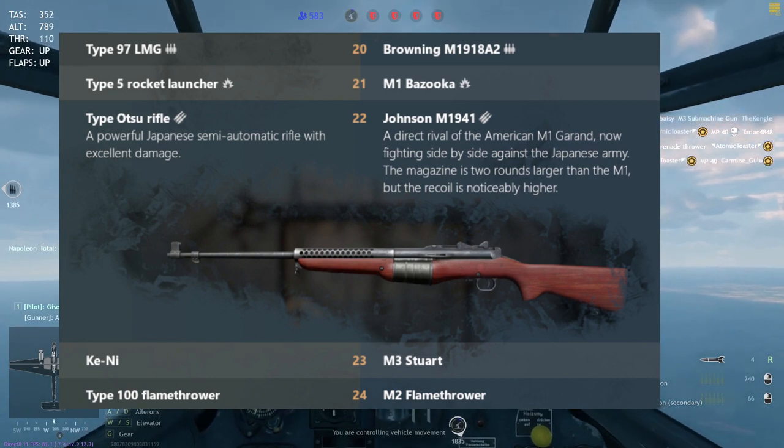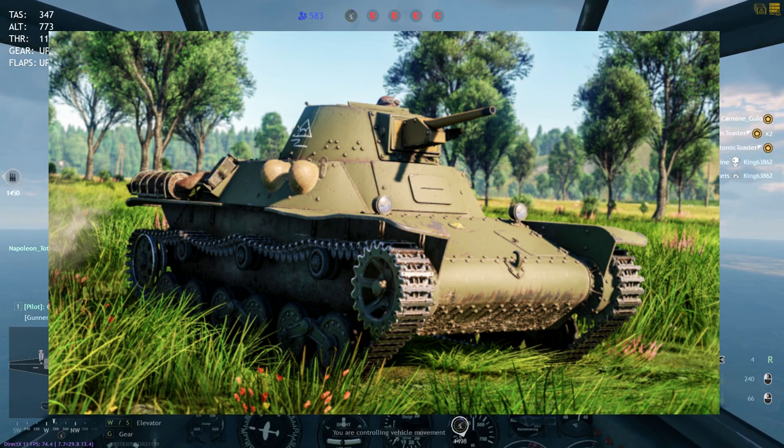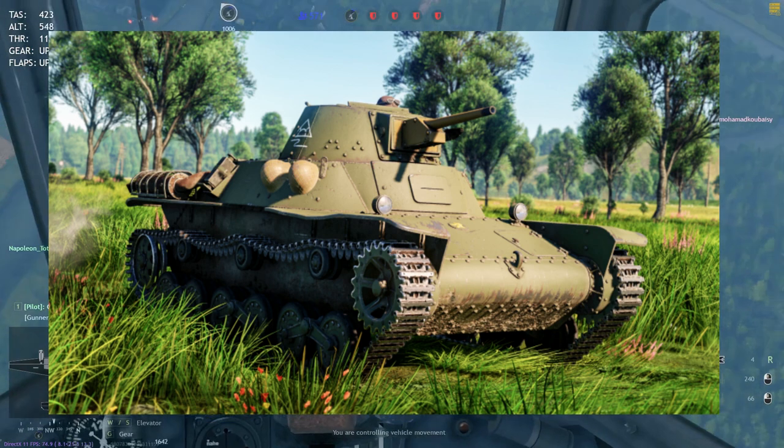At level 23, we have the tanks again: the M3 Stuart for the Americans and the Ki-Ni for the Japanese. Of the two tanks, I'd say the Ki-Ni wins depending on what the Stuart gets, but I'm more inclined toward the Ki-Ni.